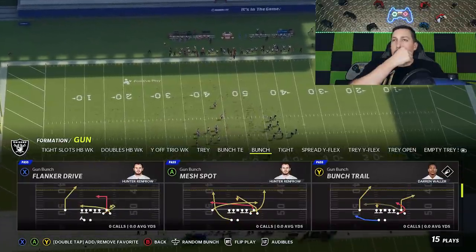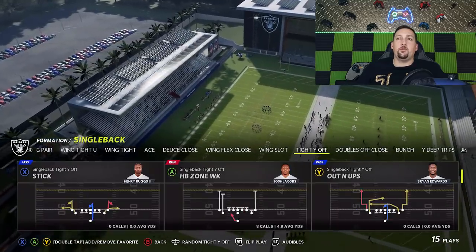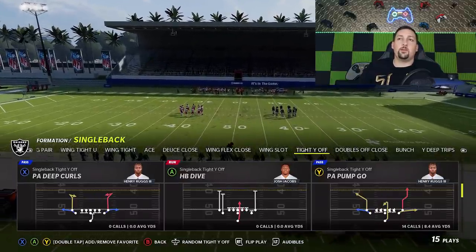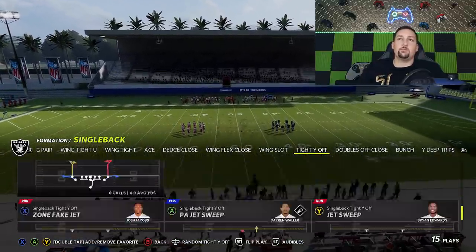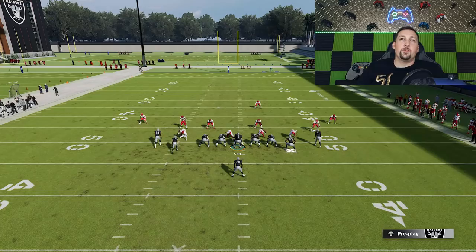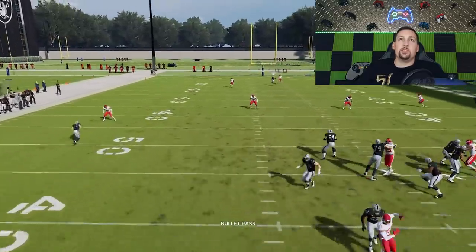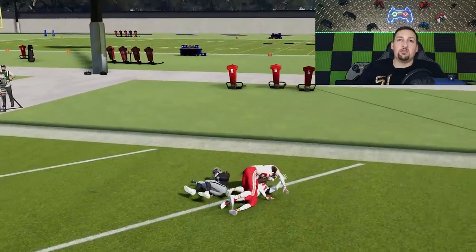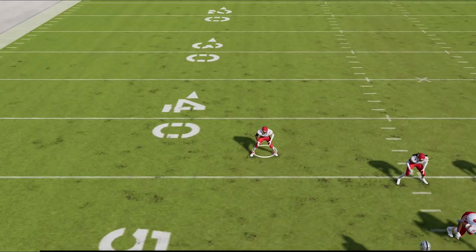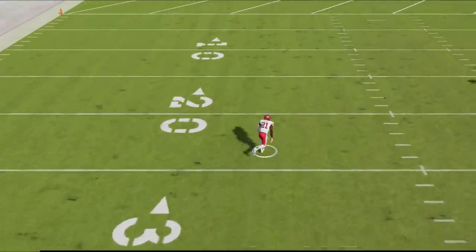Another issue was crossing receivers. I'm going to use a play out of the Tight Y Off — the PA Post Dig. Luckily this was not addressed in the patch, at least not by much — link in the description for the full breakdown. All you really have to do is block your tight end and run the play and you'll have success. Although you can see that cornerback definitely shoots in — they've definitely tuned his awareness up. He gets a speed boost and cuts inside to take away that receiver, which is not something he typically does. But there's still plenty of ways to make this play work.